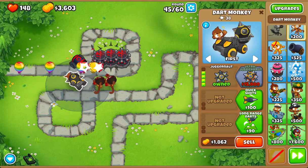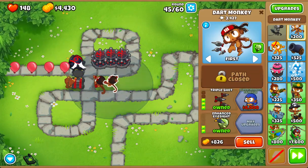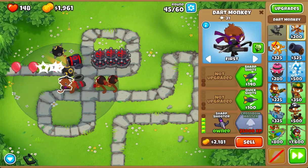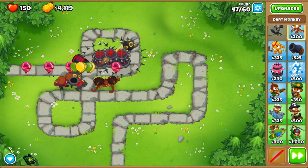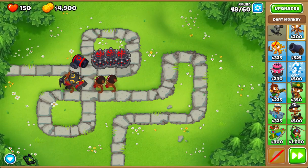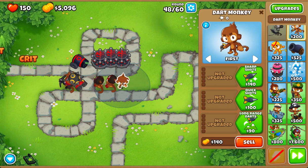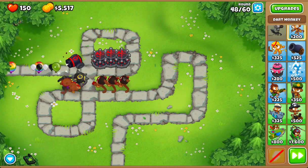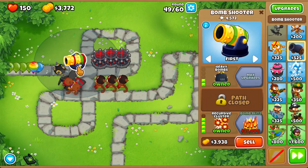Shark shot, juggernaut, quick shot, very quick shot. I should have got enhanced eyesight — oh well. Bottom path now — quick shot, very quick shot. Just got it. Handling an entire wave. Bottom path, bomb cluster, reclusive cluster.